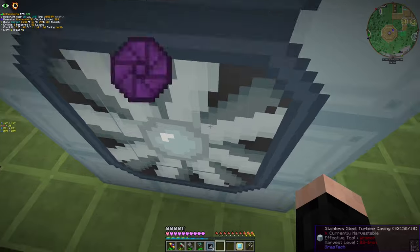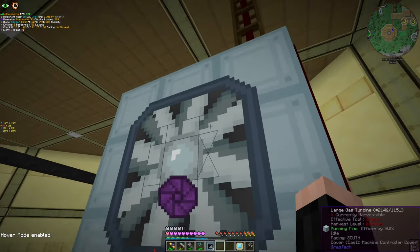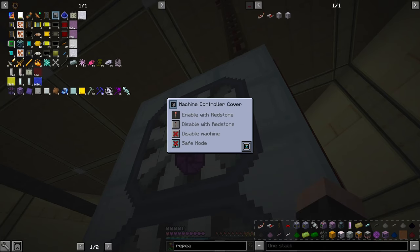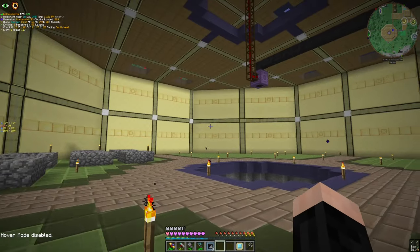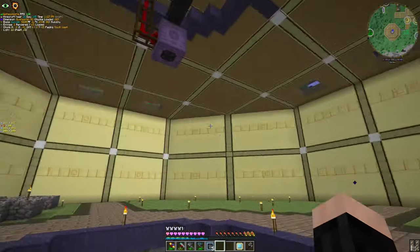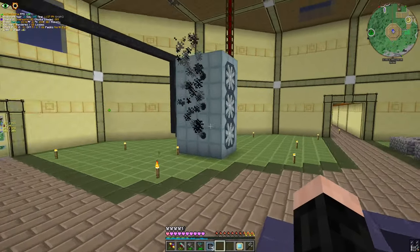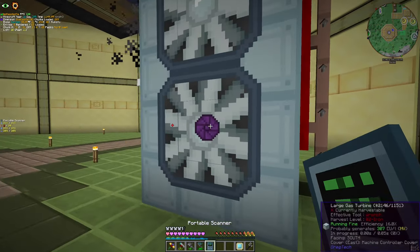Let's look at the inventory. We should have 'enable with redstone'. Let's also enable save mode and enable redstone. Now if I change this guy's configuration to not inverted, we should start seeing something — yeah, they're working, they're working quite well. What is the optimal flow? Six.